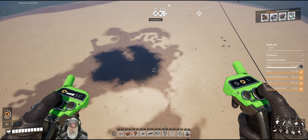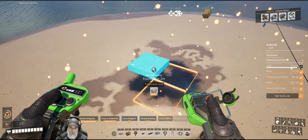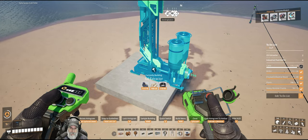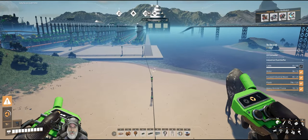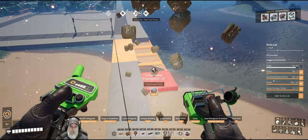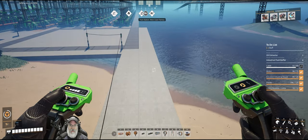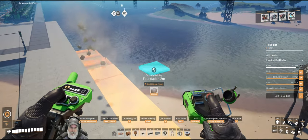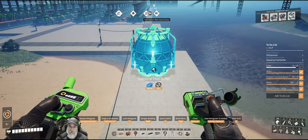We'll continue using two meter foundations and press control to get on the world grid. We'll grab an oil extractor and turn it this way. I want to run foundations down this way. We're going to need a lot more width than that. We don't need to do this all the way down though because I'm going to put the buffers near the tower mostly for aesthetic reasons - I think they look badass.